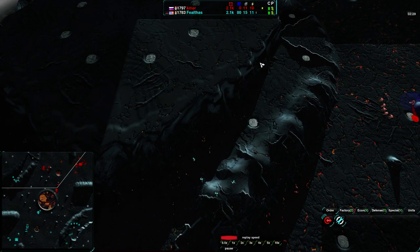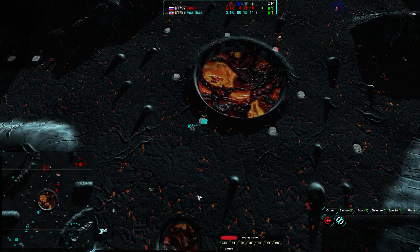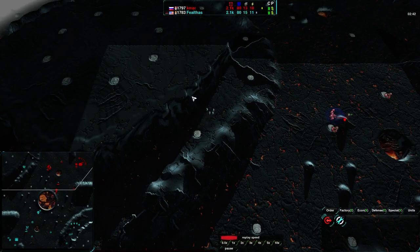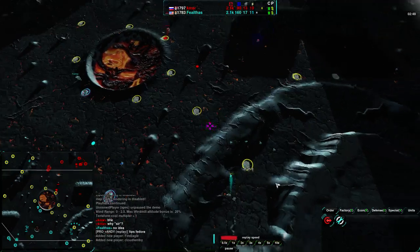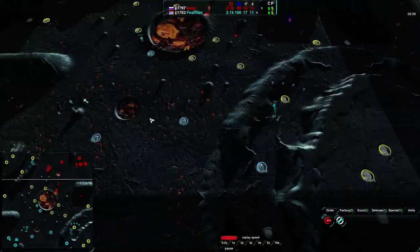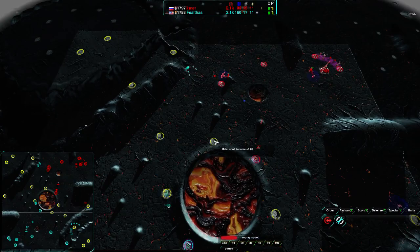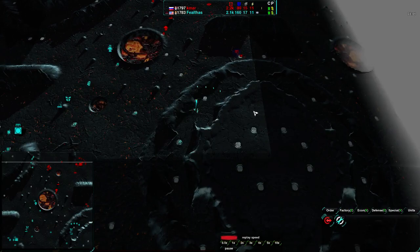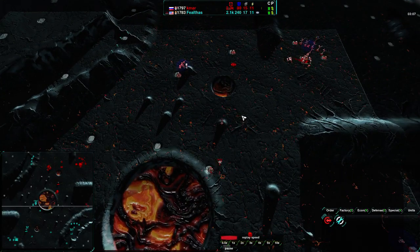Faelthas is double-checking to make sure KMR can't easily expand to the mountain up here — a nice preemptive move. At the same time, he's expanding to the center and along the side, taking the southeast as well. Faelthas is quite aware of the value of the northwest and southeast expansions — about 2.5 metal each — whereas everything on the lower ground is only worth about 1.8. These expansions are very valuable, and Faelthas is taking them for himself while trying to deny them to KMR. Very good move there.